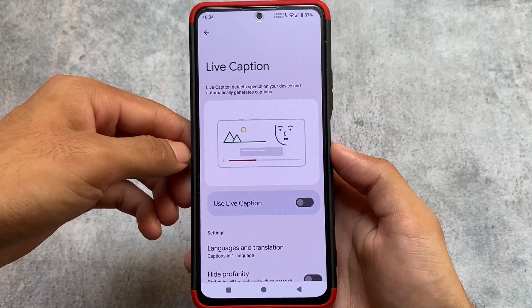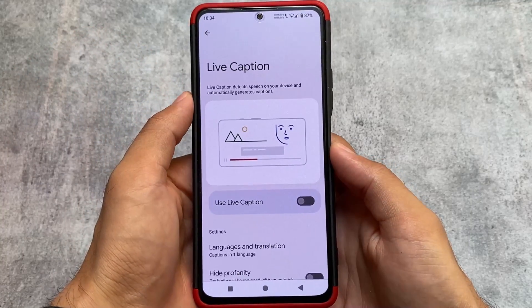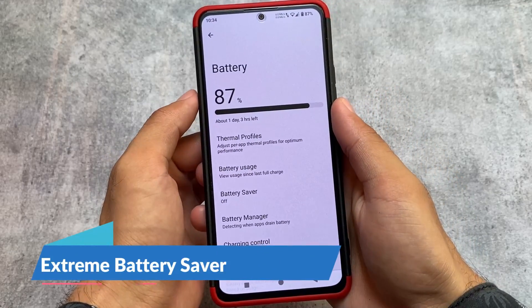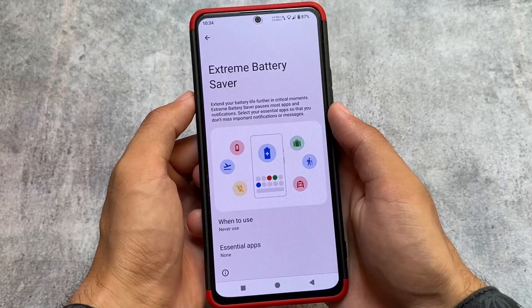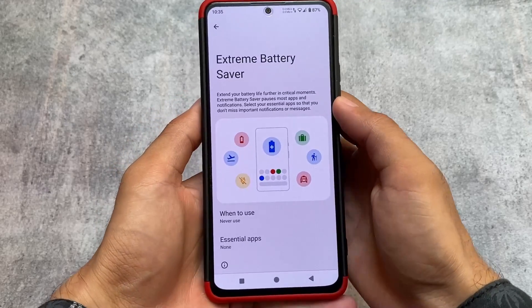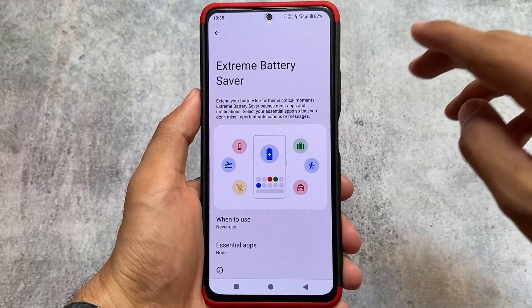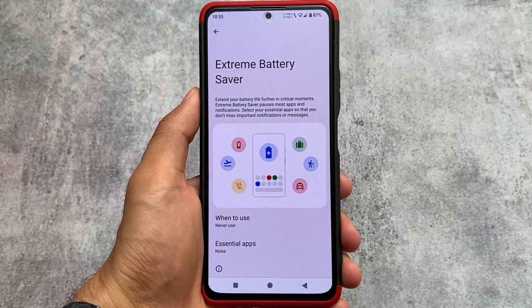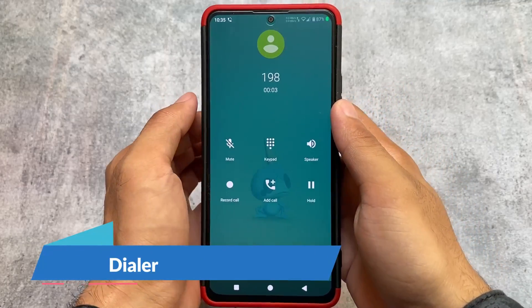Live Caption is also available, which is not available by default in LineageOS. Most of these things are optional — if you don't need any one of them, you can simply disable or choose not to install it. Extreme Battery Saver, which is available in Pixel-based custom ROMs but not in LineageOS, is also available here. In my case, I don't use battery saver, and my device has a 4500mAh battery which is not bad, so I just don't need it.